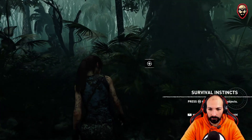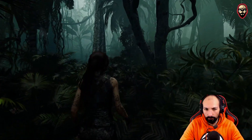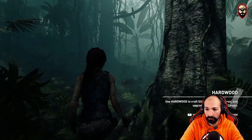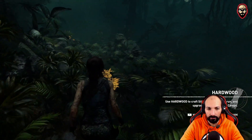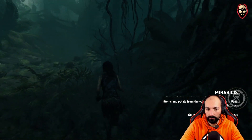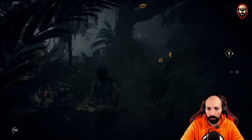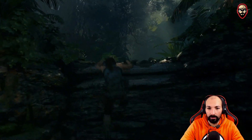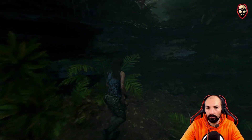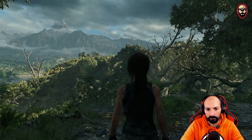Danger zone, okay. We can find some materials — to craft silent arrows, nice nice nice! Yes, and hopefully some medicine. Oh we had birds — we can hunt them if we have the arrows. Let's see what else. I don't think we can sprint now because this is kind of a cutscene.